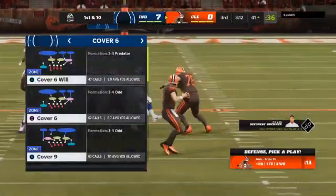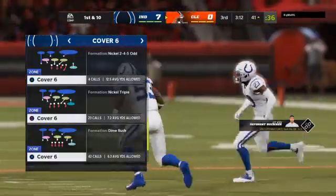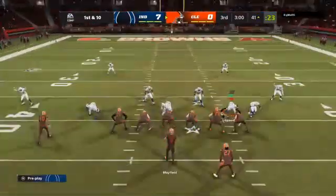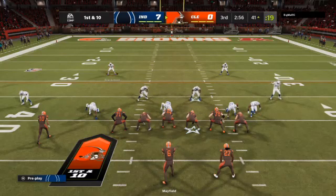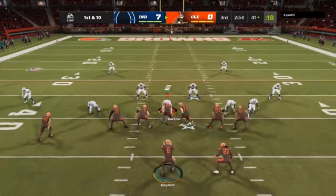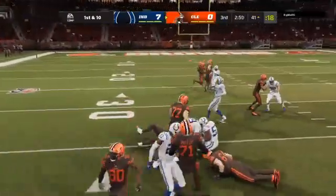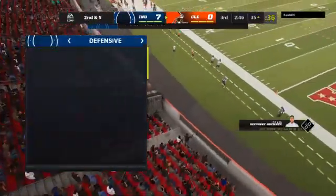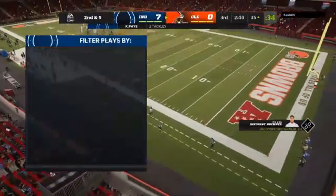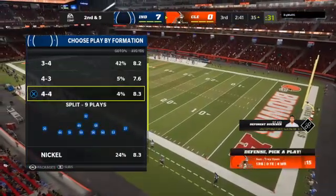I don't know what they talked about at halftime — whatever it was, it worked. They looked like a different team here in the third quarter. I doubt there were many trash cans kicked over — I think what they did was analyze what worked in the first half, what didn't, and figured out a better game plan. A first carry now for Kareem Hunt — he gets this to the 35, good for a gain of five. And that's a strong pickup right there on first down. As this drive goes on, we're seeing an offensive line and running game imposing its will.